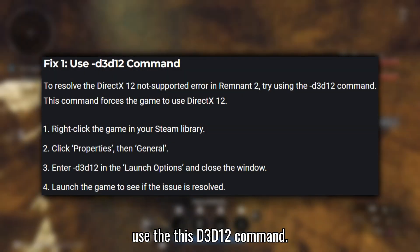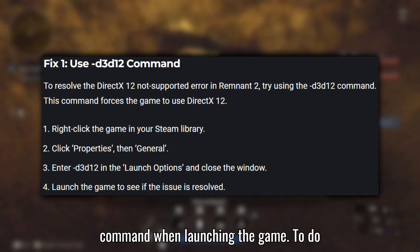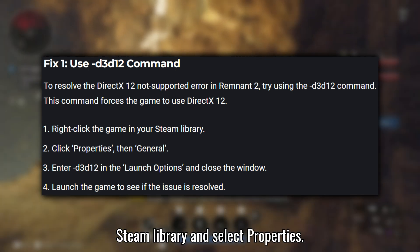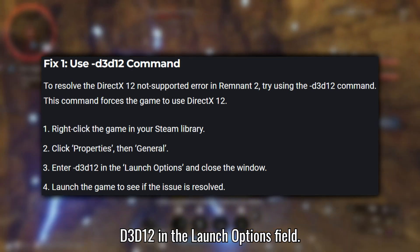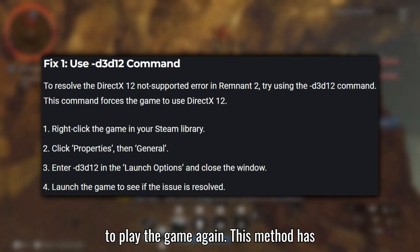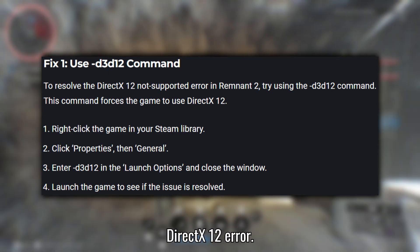Fix 1: Use the D3D12 command. The first solution is to use the D3D12 command when launching the game. To do this, right-click on the game in your Steam library and select Properties. Navigate to the General tab and input D3D12 in the Launch Options field. Close the Properties window and attempt to play the game again. This has helped a lot of players fix the DirectX 12 error.